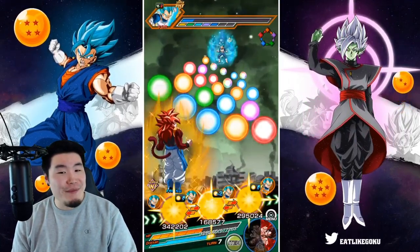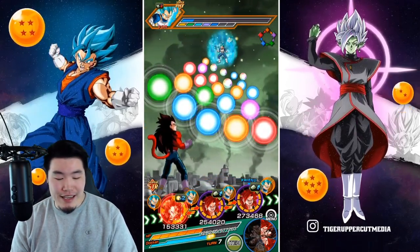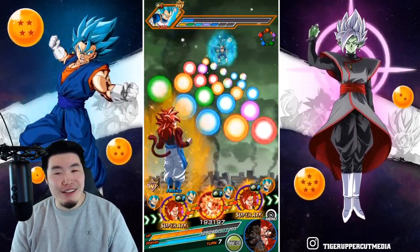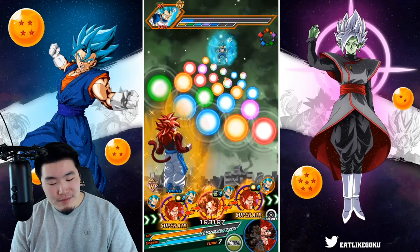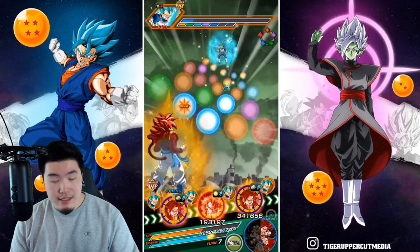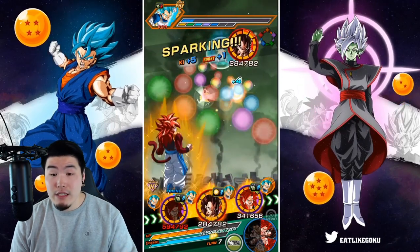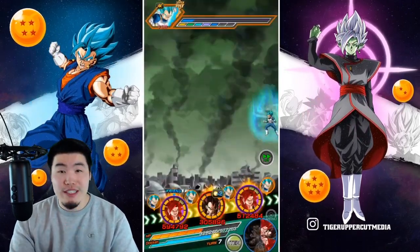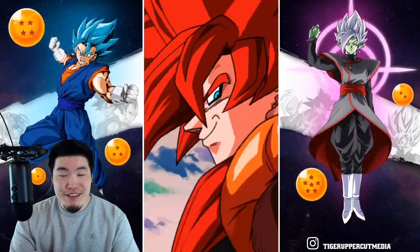The LR Super Saiyan 4s are taking a lot more damage than I was expecting. I thought they would get hit a little hard, but not to those levels — 124K and then 70-something. We're on turn 7 so these guys still have the guaranteed attacks effective. 11 damage with type disadvantage — 2.1 million normal additional. That's fine.